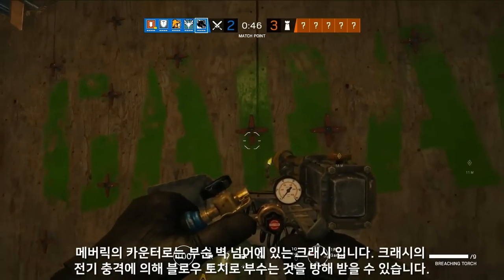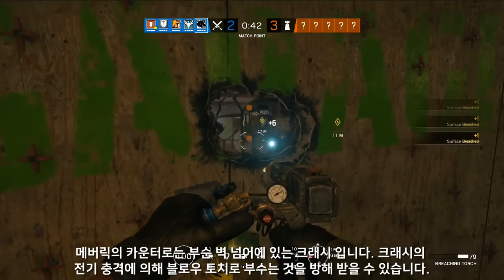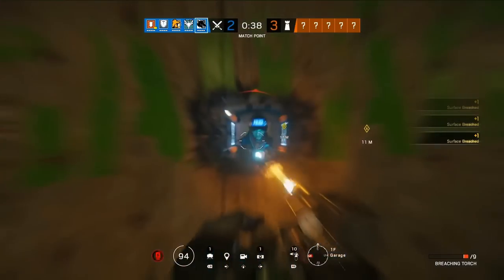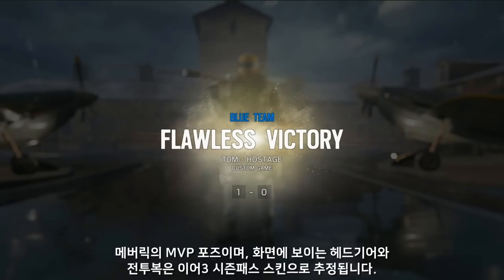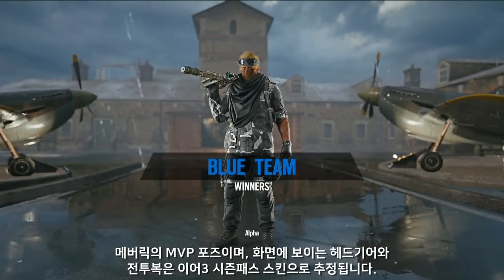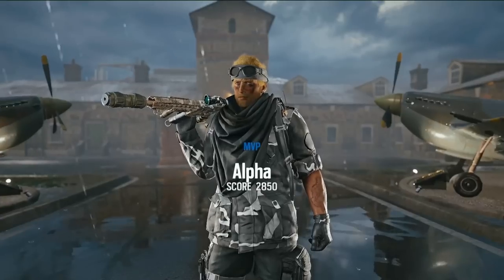Now let's move on to his counters — how do you stop him? Since he's somewhere between disabler and metal breacher, he's not in the same counter loop as Hibana and Thermite. These are head-to-toe BDUs, customization items that will be available day one when Grim Sky launches, and you can get them with the Year Three Season Pass.